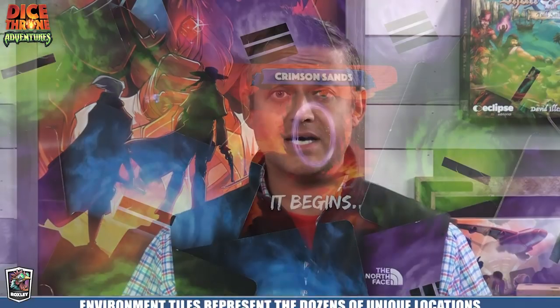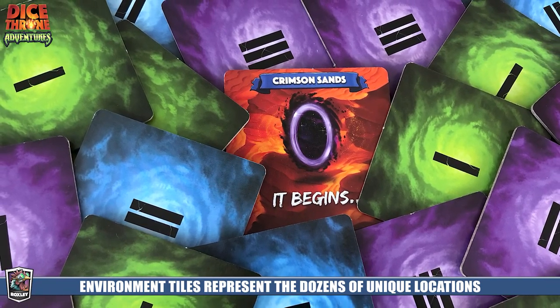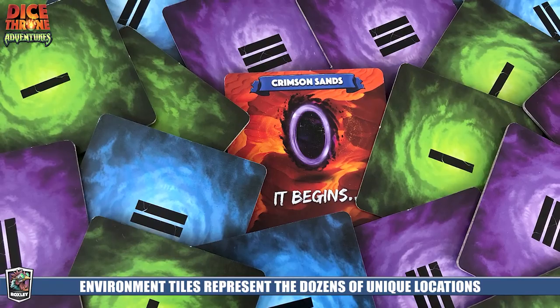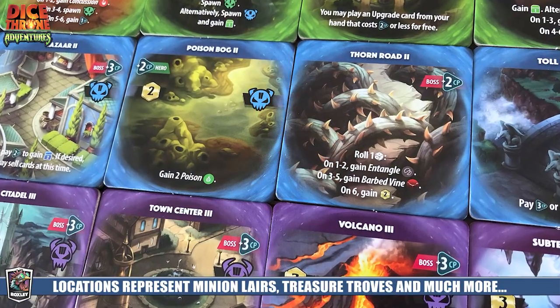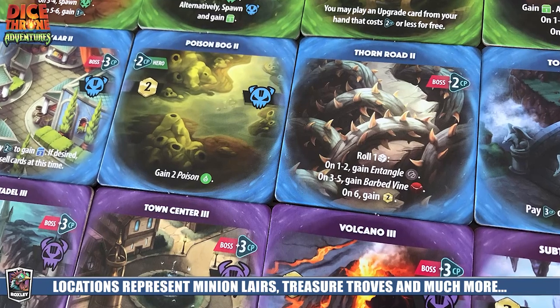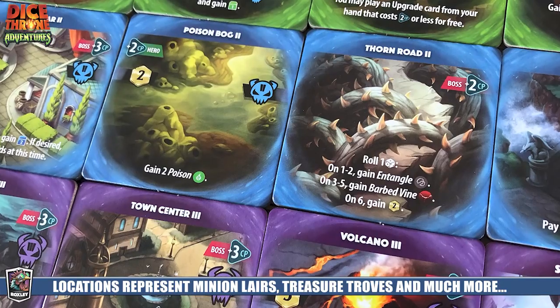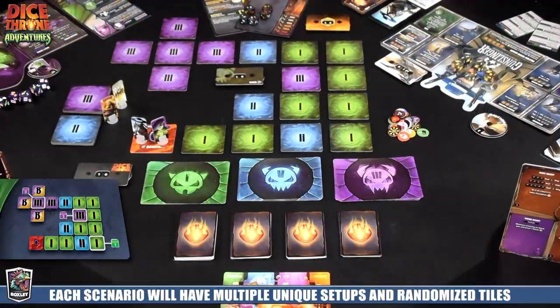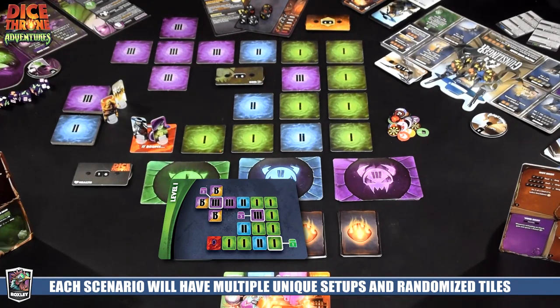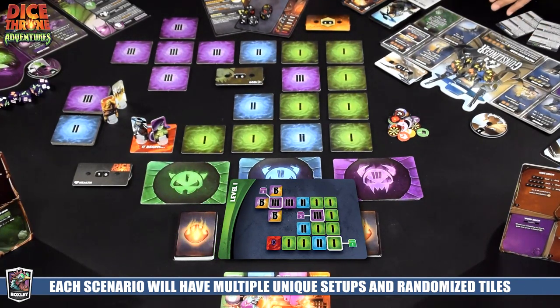Each campaign has a randomized dungeon comprised of a number of different tiles, so every time you play it's going to be completely different. These tiles come in three different levels, and on each tile there's going to be some kind of event — it may introduce treasure or a monster you have to fight. Those are randomized by one of the scenario cards you get at the beginning.